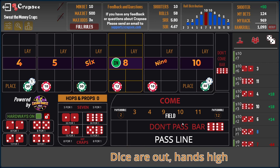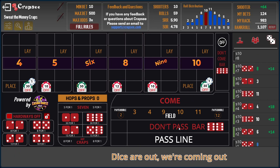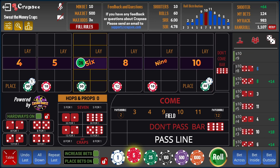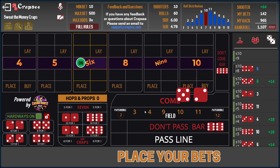Two, one, three — doesn't help us. There we go — hit the point. Twelve place fourteen, establish a new point. On the six — pop this one back up to thirty. Going all right so far. And that will do it.